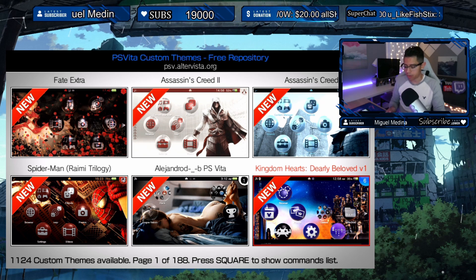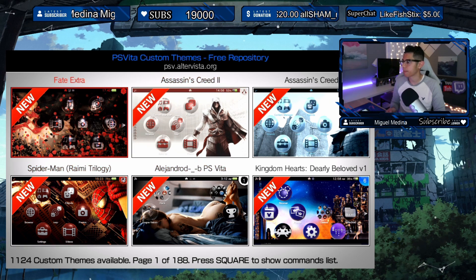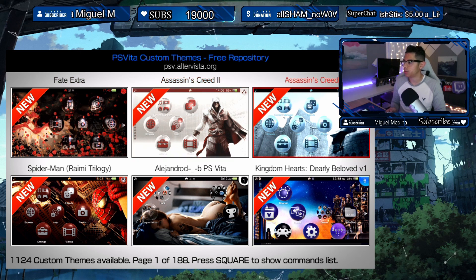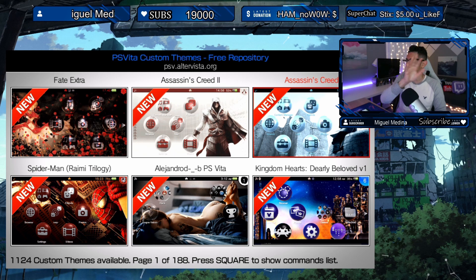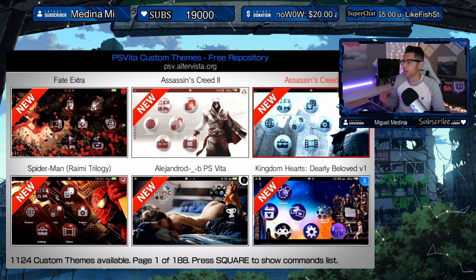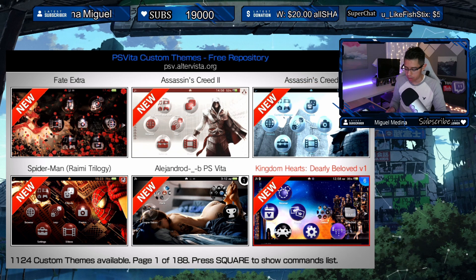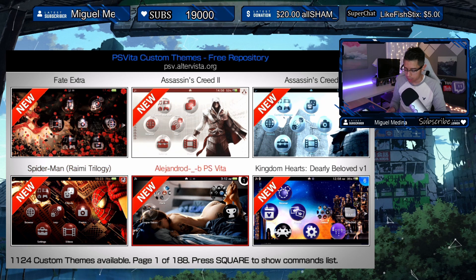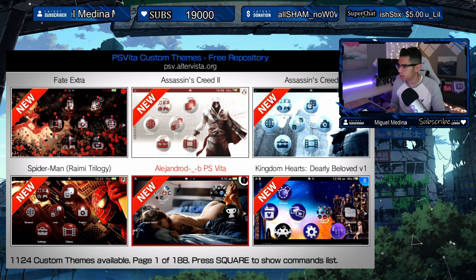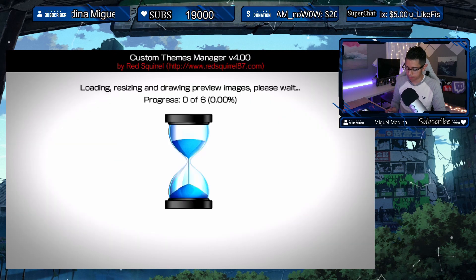Here's the first page. We have a Fate Extra theme, and a lot of this stuff is going to be anime, so I apologize if I'm not familiar with some of it. We have Assassin's Creed 2, Assassin's Creed 1, Spider-Man or Raimi Trilogy, Alejandro — not sure what that one is — and Kingdom Hearts Dearly Beloved version 1.